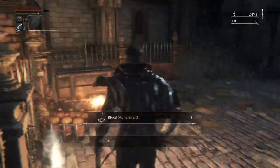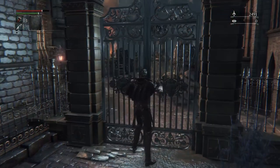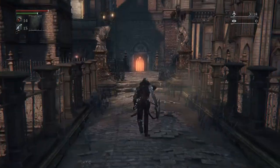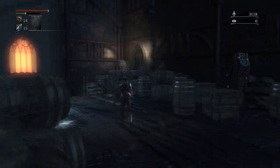You can then unlock the shortcut through the gate, but make sure you pick up the bloodstone shards before you do so. You're then going to progress like usual through the area, and we're going to make a stop over at Eileen.